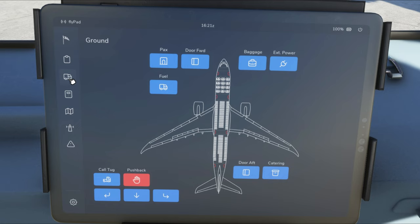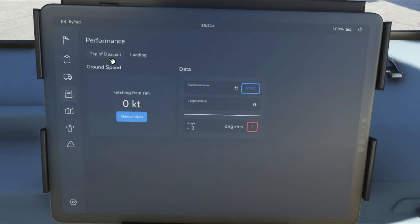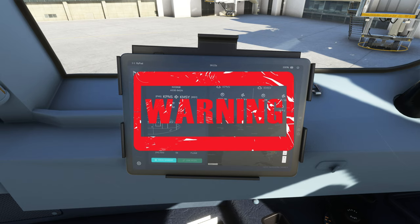In the Truck tab we can activate ground crew and call for the tug or change pushback. The Calculator tab is fantastic for calculating top of descent and landing. The top of descent calculator will be very important in this version of the A330 since we do not have VNAV available. We'll use it more once airborne. Below the calculator, we have Charts and Navigation tabs for Navigraph subscribers. One important note: when not using the EFB, turn it off, as it will give you an FPS hit.